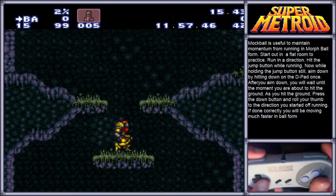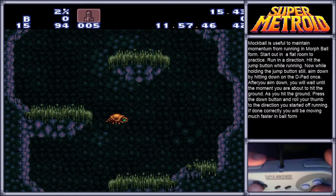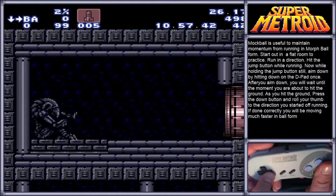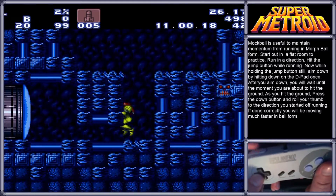A Mock Ball is performed when Samus lands after a jump and morphs during the landing. If performed correctly, this causes Samus to preserve her movement speed when transitioning from the landing to the morph. The reason this is so useful is because it is the only way to preserve speed after jumping, and this makes many places and items accessible earlier than they are intended.